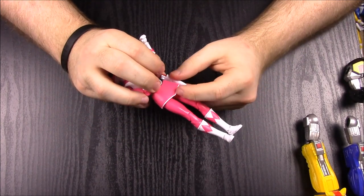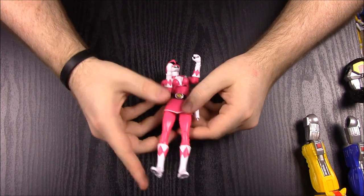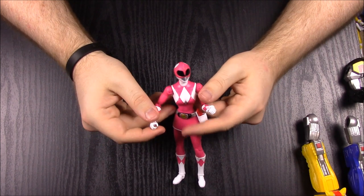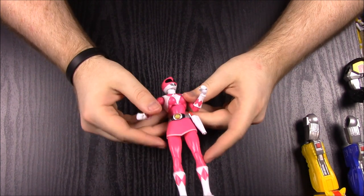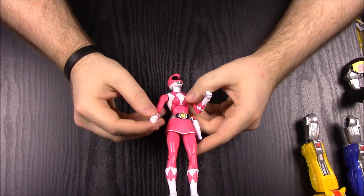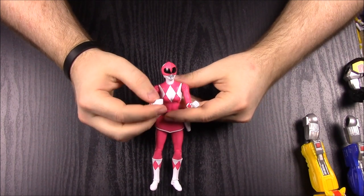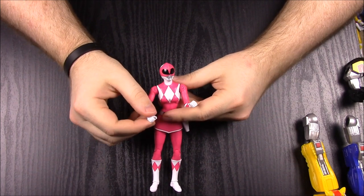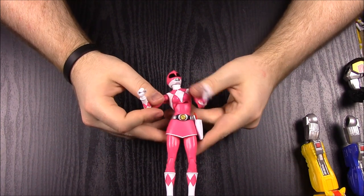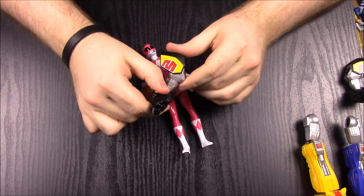Getting the pink ranger to stand is tough since she's a female figure with weak arms. It reminds me of the ninja storm figures I'll do videos on eventually — the females had trouble holding their big swords. That is the pink ranger, and she came with the right arm of the megazord, just like the other arm piece but for the right side.